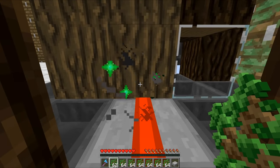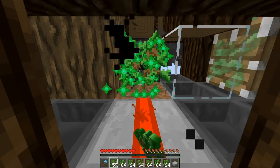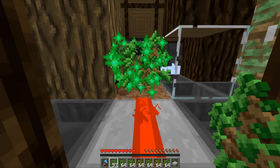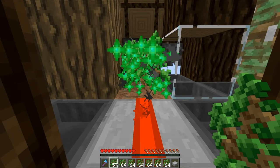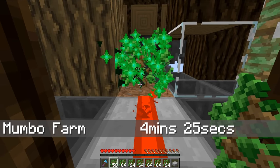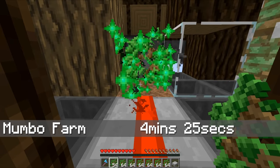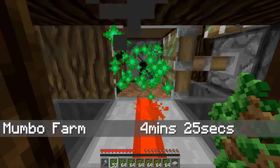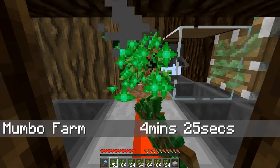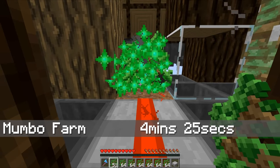Now onto a slightly embarrassing one. Recently I released a tree farm onto the internet which I thought was an incredibly efficient design, and it is relatively efficient. But unfortunately it can't compete with some of the simpler methods featured so far. It took four minutes and 25 seconds to get five stacks of wood — okay, relatively quick, but not exactly blisteringly fast. It's a little embarrassing that it's been beaten by the spruce method and the bone meal method, and is only two seconds faster than just popping into a forest and swinging your axe about.